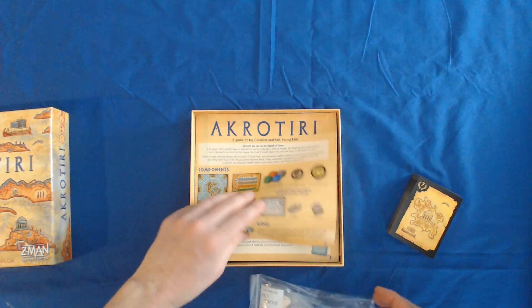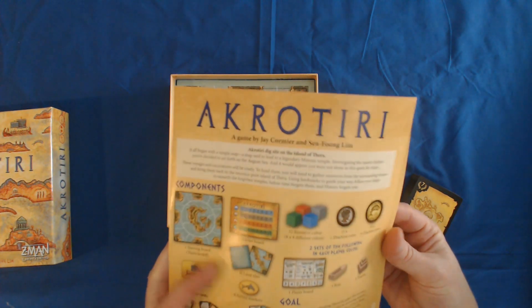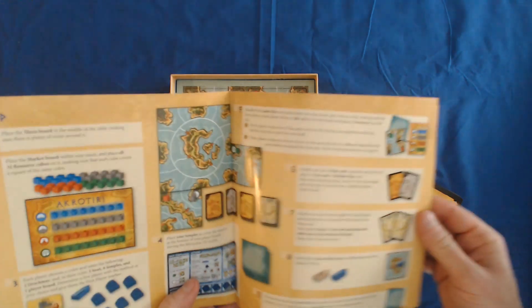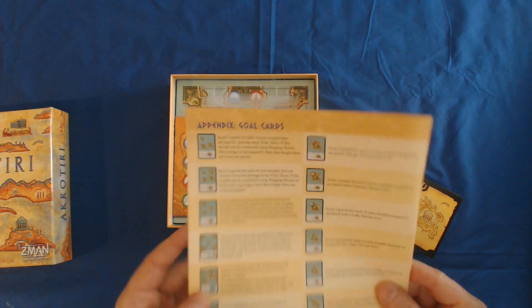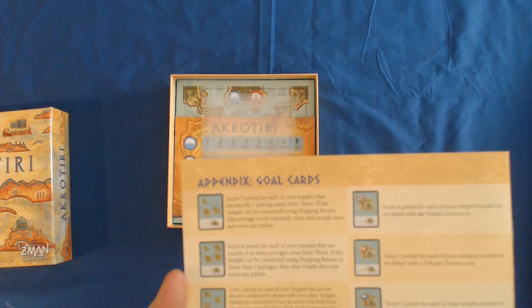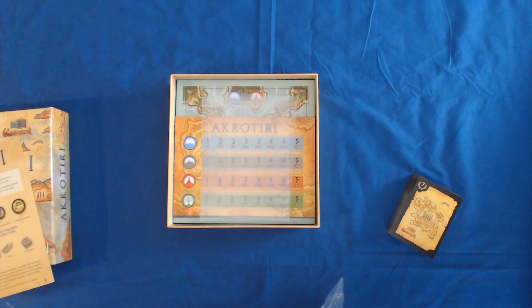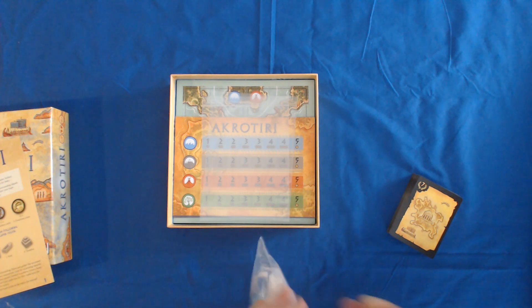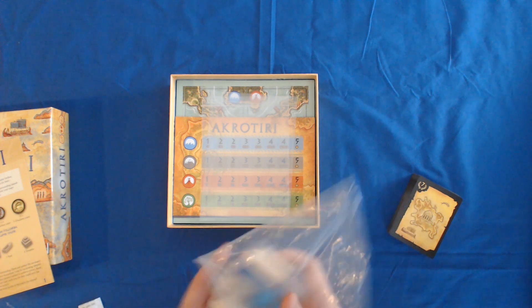The instruction manual looks very colorful and step-by-step — from a quick glance it looks well laid out. It has gold cards and an appendix at the back, which is always nice when it's easily accessible. It's a two-player game so having it in the back rather than on a handout card for each player is not a big deal.